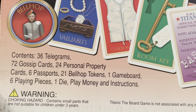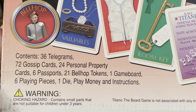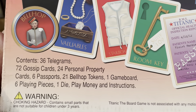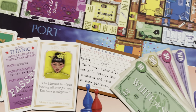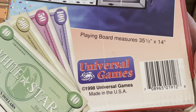Contents: 36 telegrams, 72 gossip cards, 24 personal property cards, 6 passports, 21 bellhop tokens, 1 game board, 6 playing pieces, 1 die, play money, and instructions. Not suitable for children under three years old. It's made in 1998 by Universal Games.